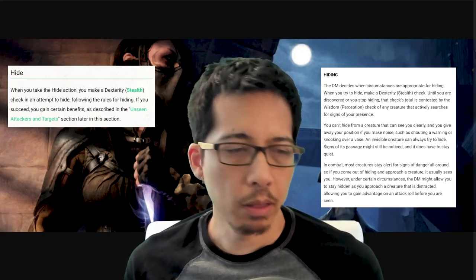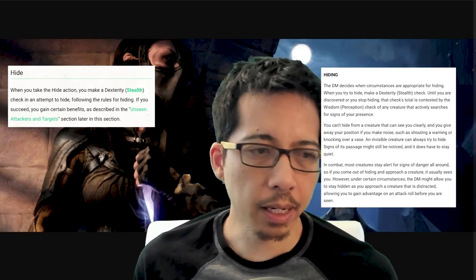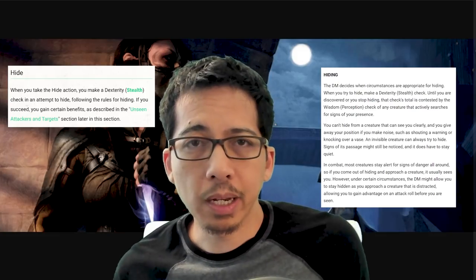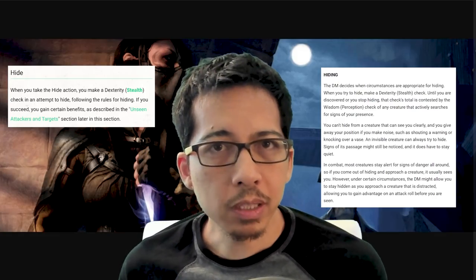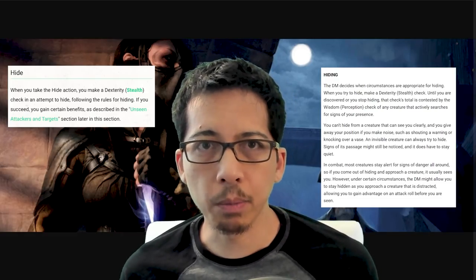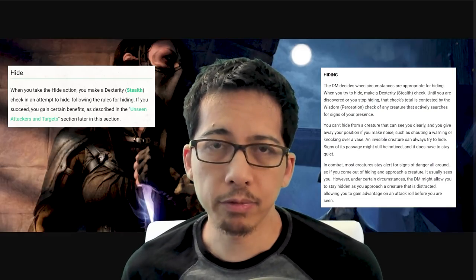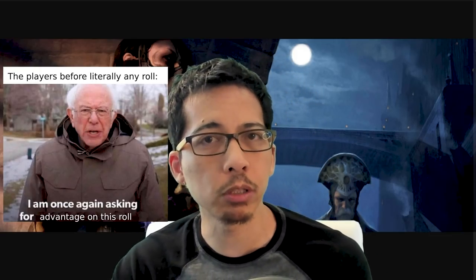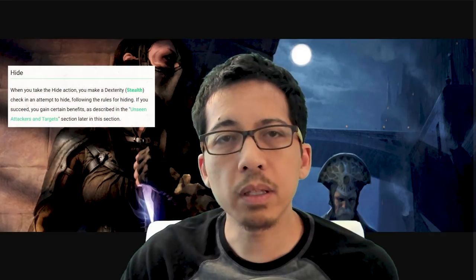The guidance it gives is that you cannot hide from a creature that can see you clearly, which itself is open to interpretation. One DM can say you need to be in complete darkness, while another DM can say you're partially hidden by the branches of that tree — that's enough. A DM can just resolve to make these decisions on a case-by-case basis, but that has implications. It might set a precedent for how you'll rule similar situations in the future. And monsters, not just player characters, have occasion to hide as well. So what is the benefit of hiding?